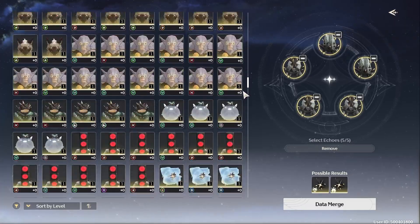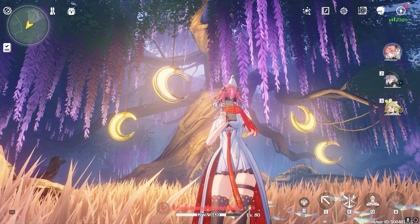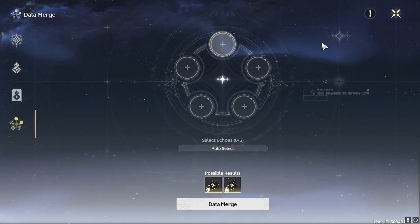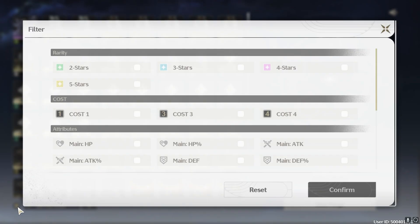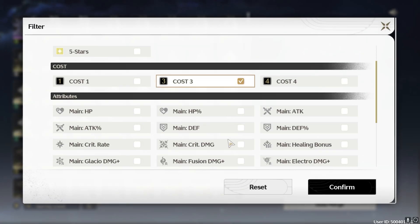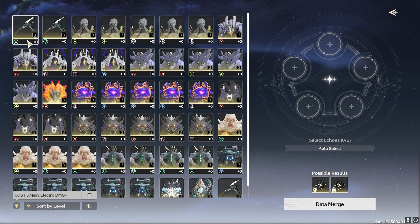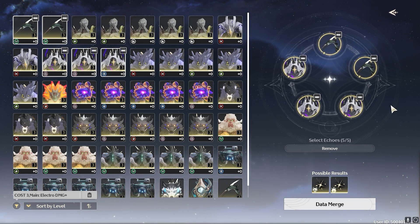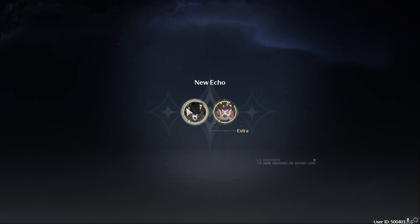But if all you have are gold ones, using auto select might put in gold echoes that you don't want to throw away. I found the most efficient and fastest way to get rid of unwanted echoes is to click on one of the plus signs to manually enter an echo, go down to the bottom left and hit the filter button, select three costs, followed by any one of the elements. You'll basically just want to select the echoes that are of a certain element set that have a different element main stat — because your arrow character, for example, won't be dealing electro or fusion damage, so these can get thrown away.